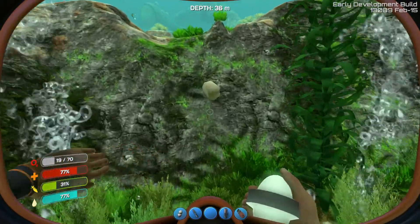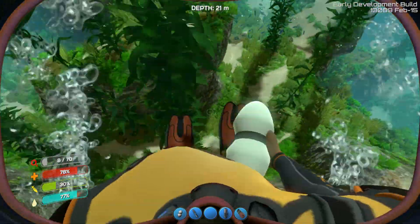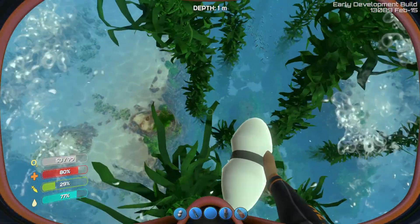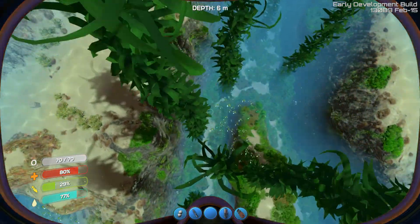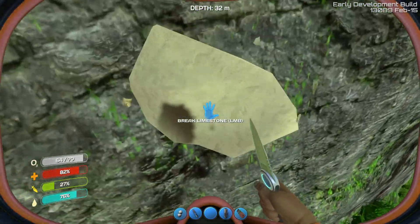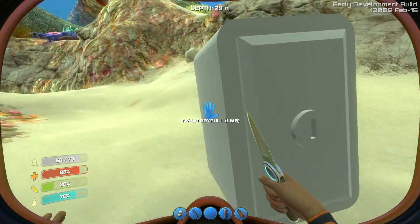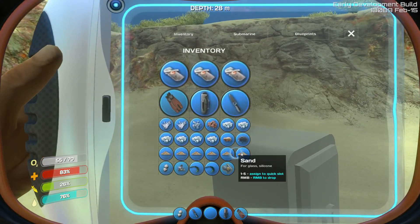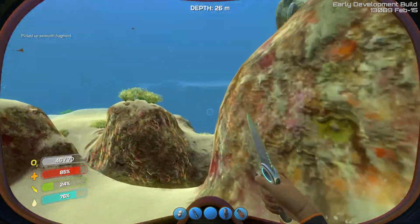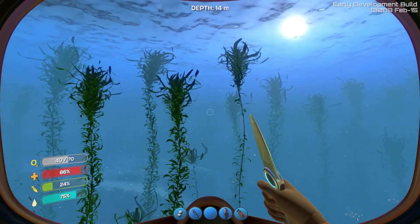Everybody loves an Iron Man quote. You guys have a crap load of resource nodes, and I don't think you can use them. So just give them up and stop trying to bite me in the ass and everything will be fine. You want to share with me? No? Okay. Well, I'm going to take them anyways, and I'm going to kill the next guy that messes with me. I'm super serial right now. A sea moth fragment — I wonder what that can be used for. Do we need that to make a sea moth or can we just make one without it?